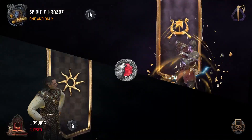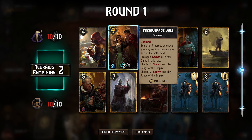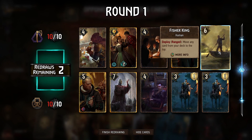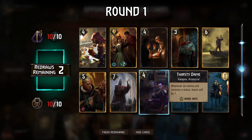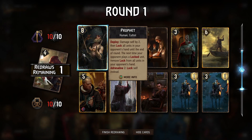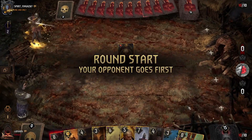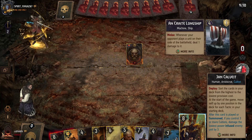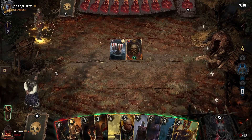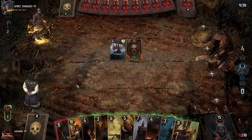Going up against Skellige and they'll go first. We drew into Masquerade Ball — generally the scenario we prefer to play in round three — but we also got Fisher King, which combined with our leader ability means we can guarantee drawing into our other scenario or O'Nero. We have enough Aristocrats that if we wanted to go Masquerade Ball we could make that work. With Yon, we don't really need Fisher King much anymore.